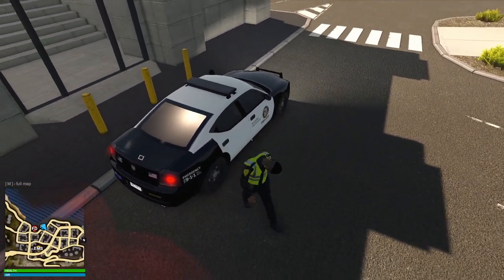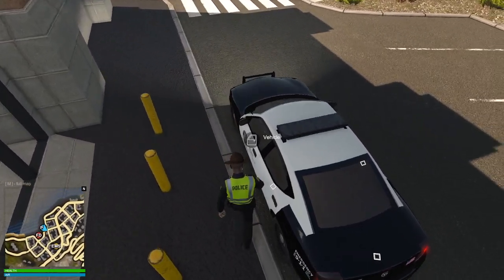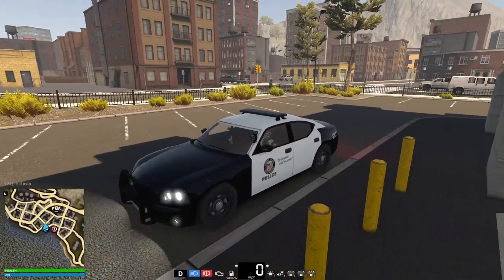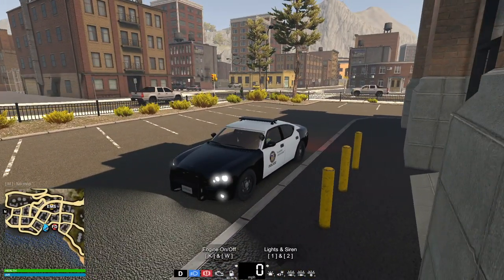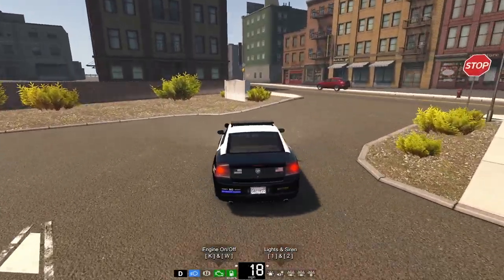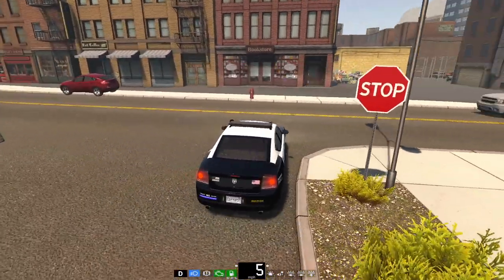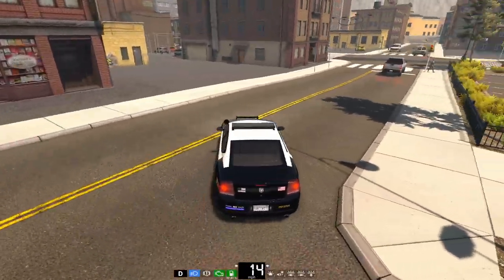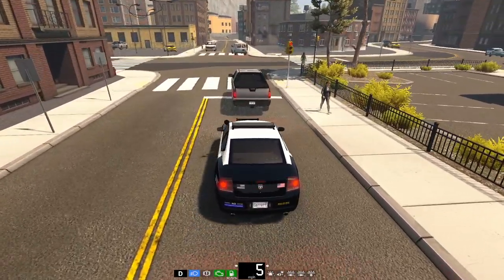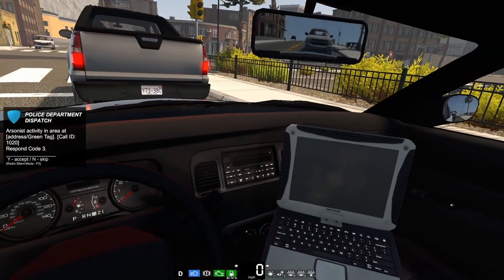We're pretty much ready to go. We didn't take any kind of injury there or anything like that, so I'll just hop in the cruiser and we are now accepting calls. We can close our map as well. I guess we'll drive around for now and see if there's anyone who is parked illegally. That vehicle is parked illegally, but I don't really care for the sidewalk ones — more if it's like a fire hydrant or if they're missing a parking permit.